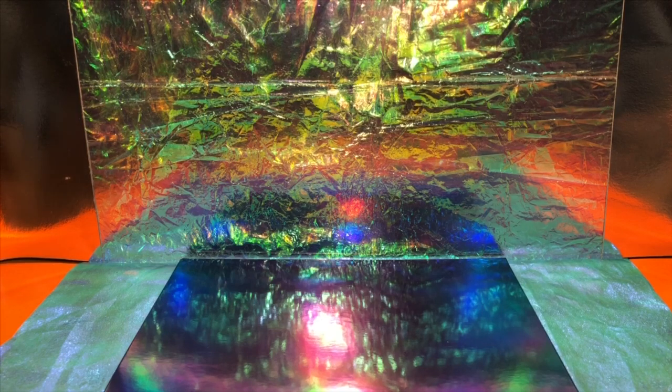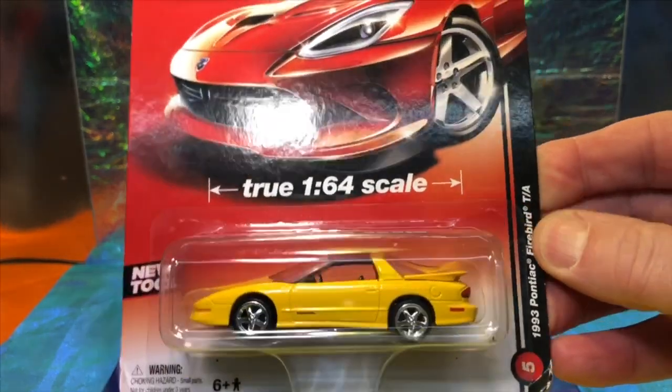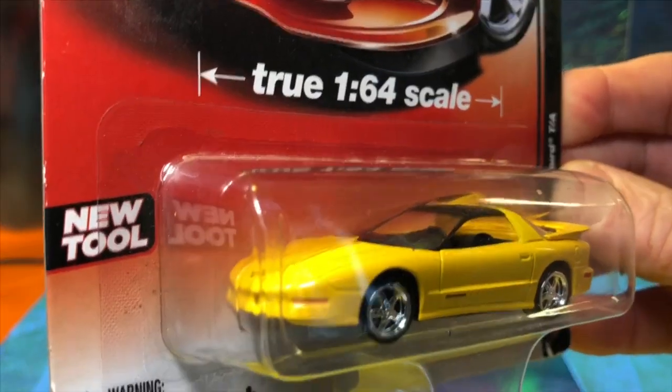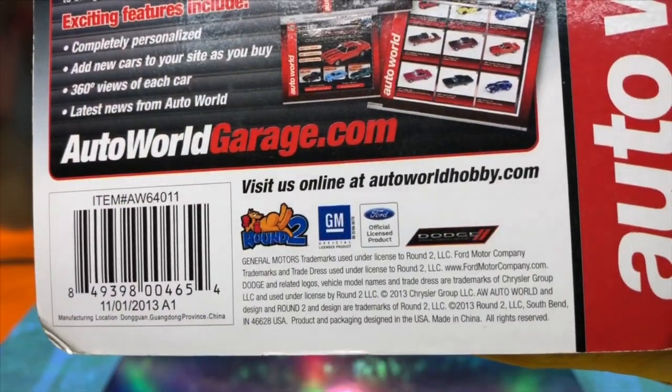I've got a delivery — I can't believe it! This is a box sent to me all the way from Texas from my good old friend Hazard 777. We're going to have to look inside and see what goodies are in here. It's not massively heavy but it feels full of good quality items. First up is a lovely Auto World — wow, wow, wow! This is the Pontiac Firebird! That's amazing.